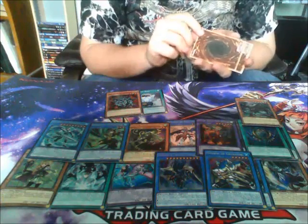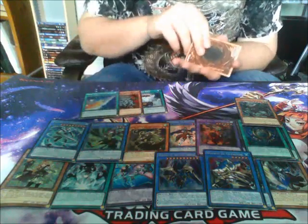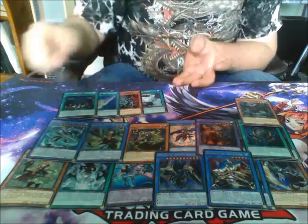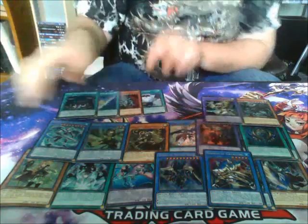Manju of the Ten Thousand Hands — you can add a Ritual Spell or Monster card from your deck to your hand. He's pretty good. The Mist Valley — I think that's now my play set. One of the Yokai Spell cards — this is really good, I need a play set of him. And then we got another Ritual Beast Secret. That's pretty cool.